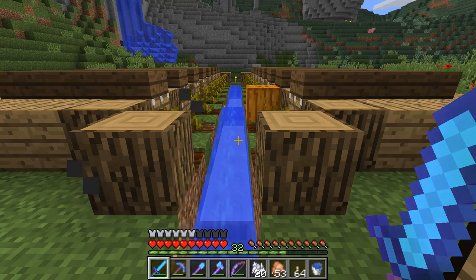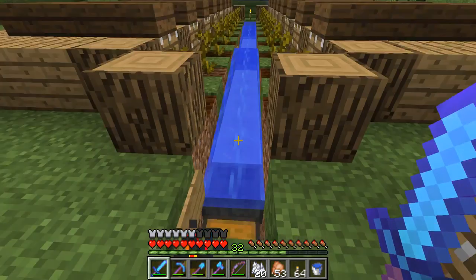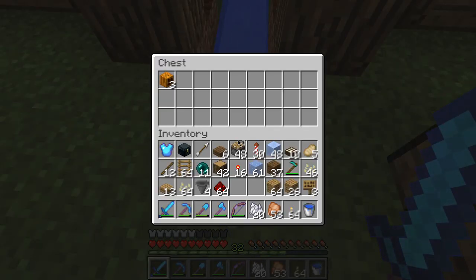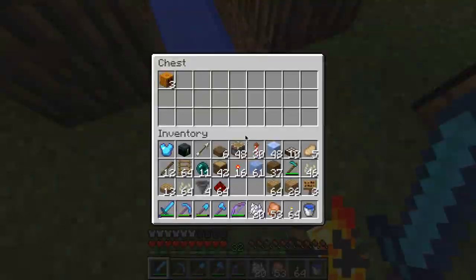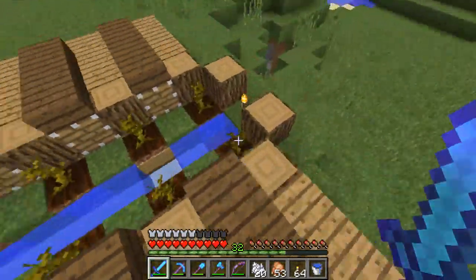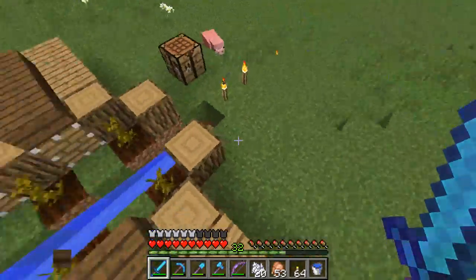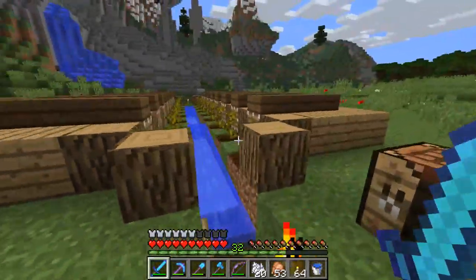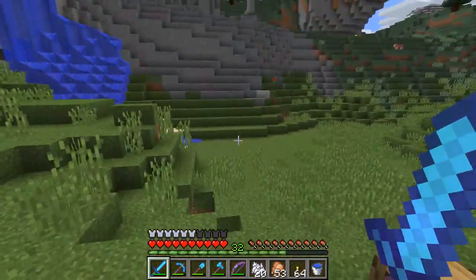This is actually working pretty nicely — I just bone mealed all of this about 30 seconds ago and I already got three pumpkins. But of course as soon as I say it's really fast, it slows down and I haven't gotten one since. Still, this is just 16 pumpkins and I think it's going to work pretty nicely when it's 64. I made this so it's fully expandable.